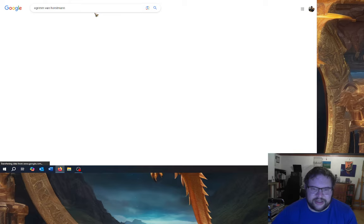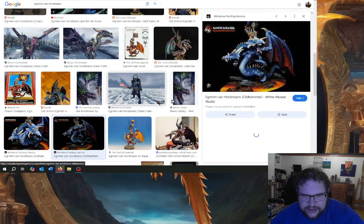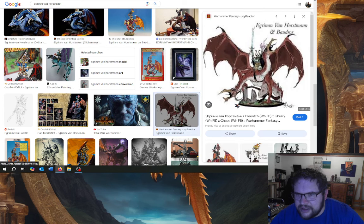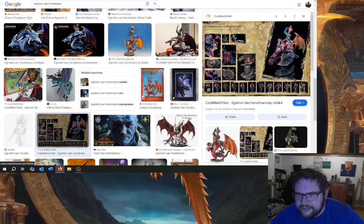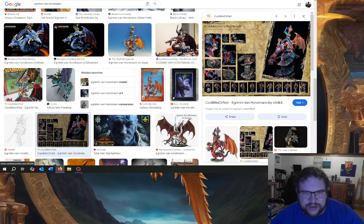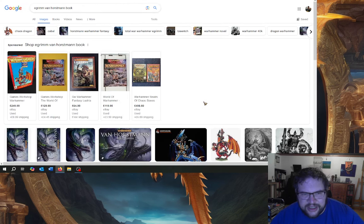They've already said they're doing a dragon, so we're not going to have a Grimm Van Horseman. He's in Warhammer Total War — that's what the model looked like, and it was amazingly cool at the time. Some people went absolutely to town on it, very old school, quite derpy. Anyway, there are loads and loads of Champions of Chaos that they can choose from.